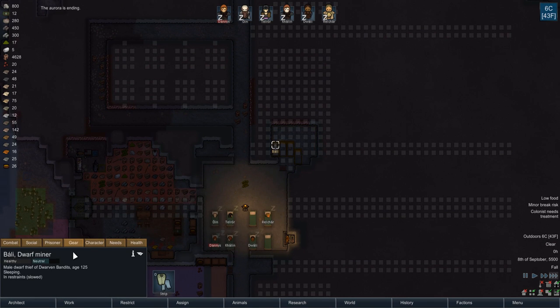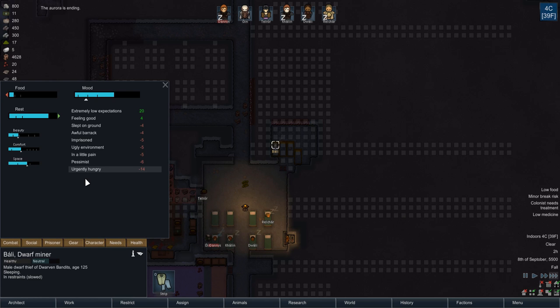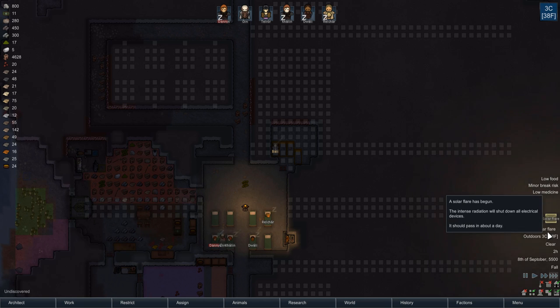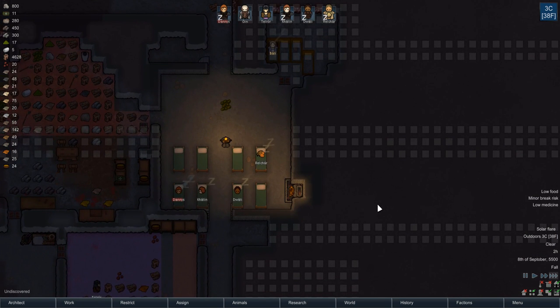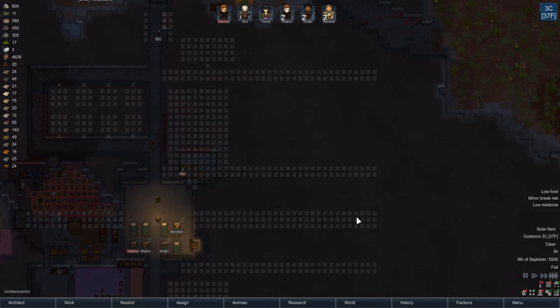You still don't want to join us, huh, friendo? You are urgently hungry, so we are going to have to do something about that. We're also running low on medicine — that's another problem. Oh yeah, we haven't figured out where we want to put the bedrooms yet.